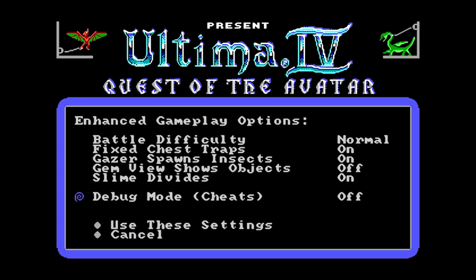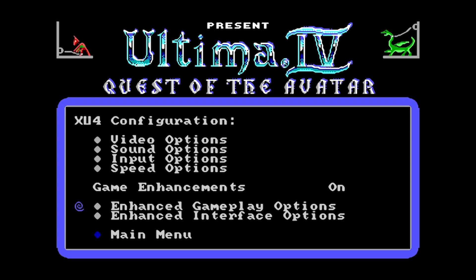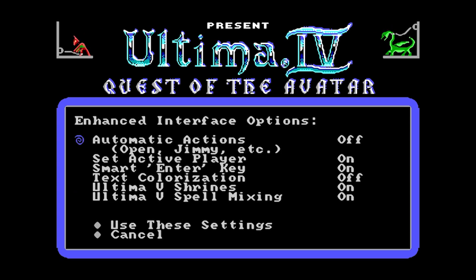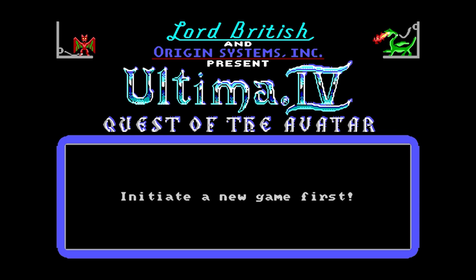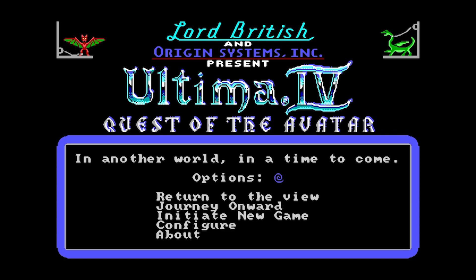I'm not going to talk too much about the gem view because that's something we'll need later. We could probably put on some cheats but I'll leave those. Then we have the enhanced interface options: automatic actions like open and Jimmy, set active player, and a smart enter key. I just want to give you a quick impression, especially of what it looks like.